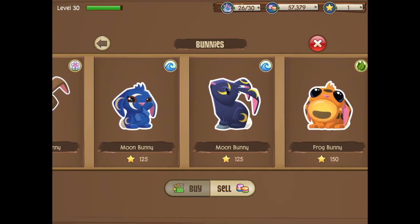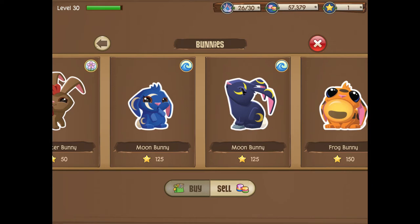So here we are. The moon bunny comes in two different variants. It is 125 stars from the store, or you can try and breed it. It does take 10 hours — or it will say 9 hours and 59 minutes — rounding it to 10 hours to breed it.